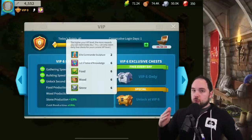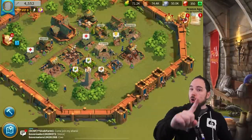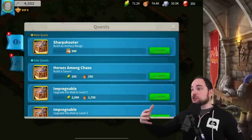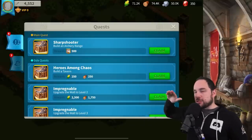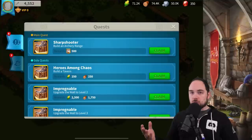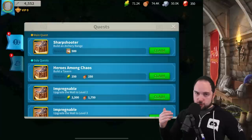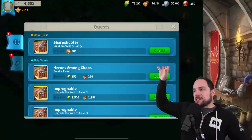Just as important as the things you should do is the things you should not do. I already mentioned don't open your resource tokens. Also, don't collect your main mission quest rewards. When you open your quests on the left-hand side, it's going to trigger you — you'll feel like you've got to collect rewards. But all of these main quests and side quests: do not collect these rewards. The reason is they all have the potential to be stolen or lost. The resources you can't take with you past your storehouse limit, and your troops may be killed if your city gets attacked.